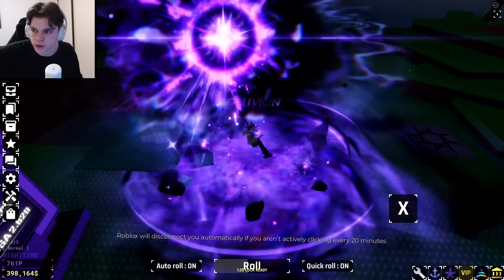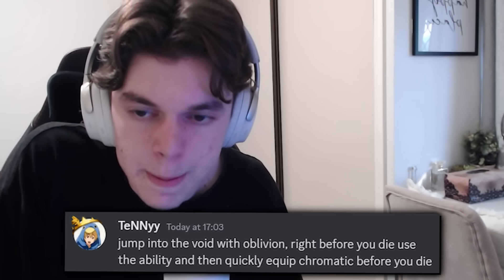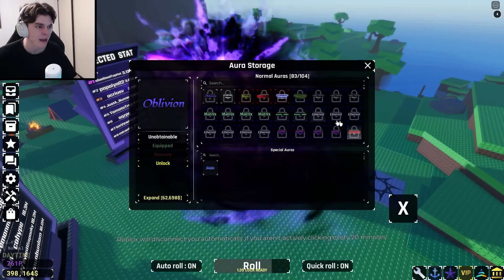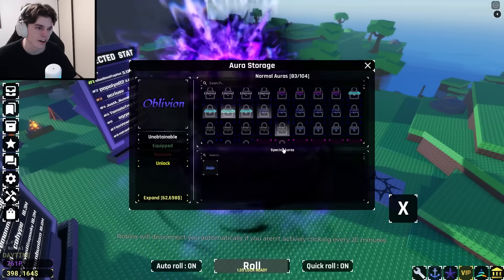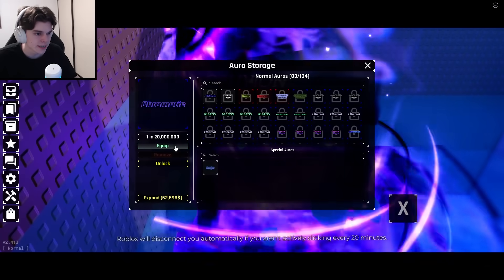The first glitch I've been told about is over on Discord. Jump into the void with Oblivion right before you die, use the ability, and then quickly equip Chromatic before you die — that is very interesting. Does he have Chromatic? He better have Chromatic. Yes, he has Chromatic. So we're gonna get close to the edge here, jump in, use this, and then equip Chromatic.